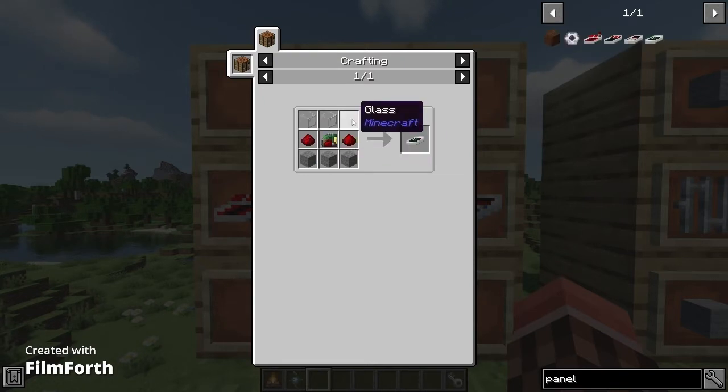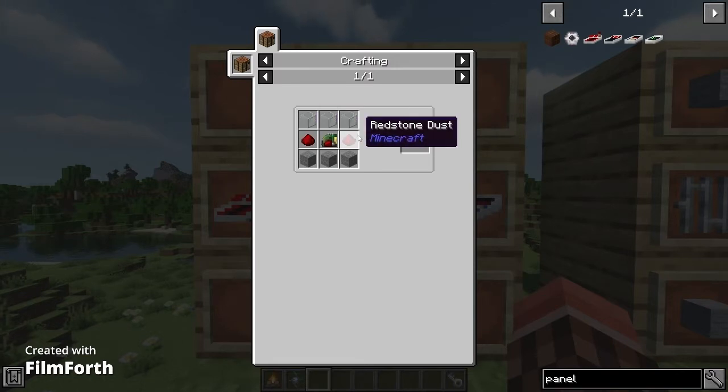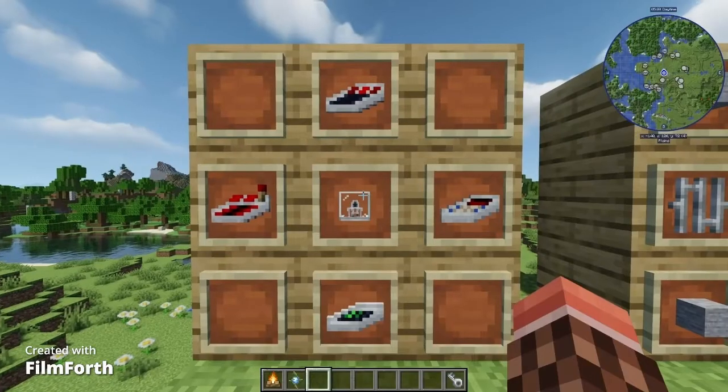Last but not least, without the chameleon panel you can actually make your TARDIS into a police box. The chameleon panel requires three glass, two redstone dust, one redstone circuit, and three stone.